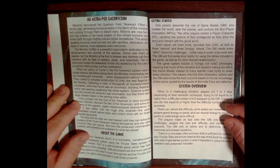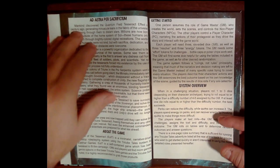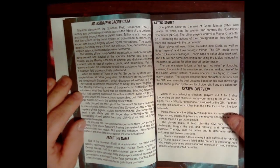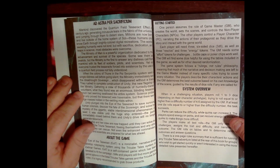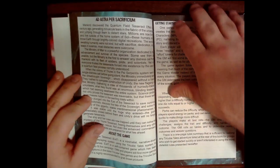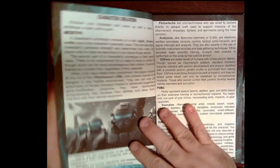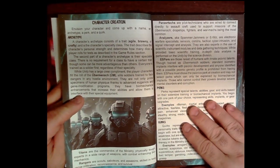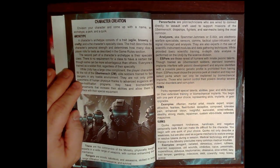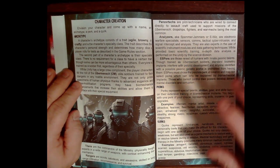The first pages are the system overview. If you have the Tricube Tales main book, you'll have some of this content already — I try not to abuse the license and only put in what I need, and I always recommend everybody get the Tricube Tales main book from Zadmar Games.